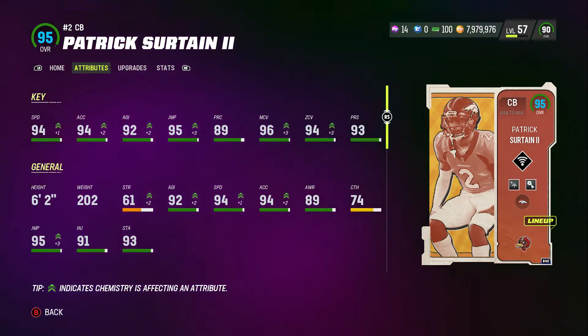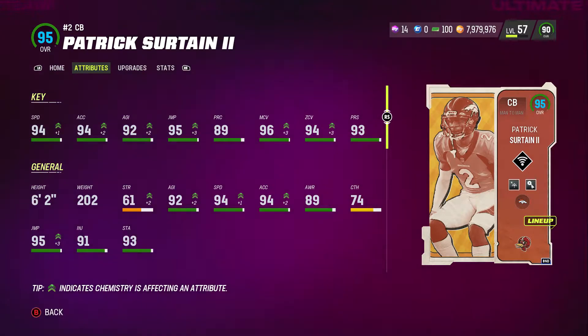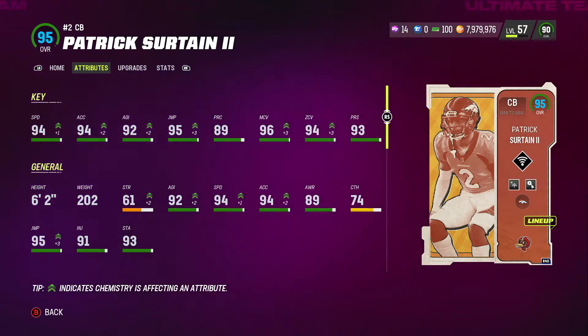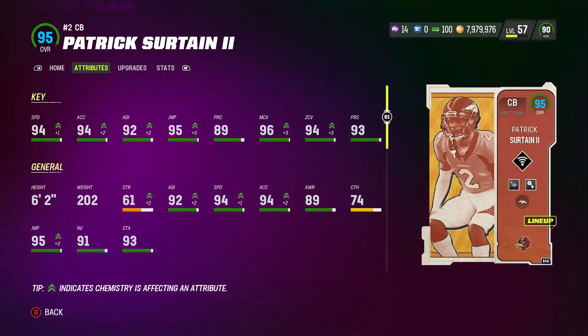He's 6'2", 202. I got a 45 out of 50 Broncos themed team, so a little bit higher — the only thing that could get higher would be speed with a 50 out of 50. His stats: 94 speed, 94 acceleration, 92 agility, 95 jumping, 96 man coverage, 94 zone, 93 press.